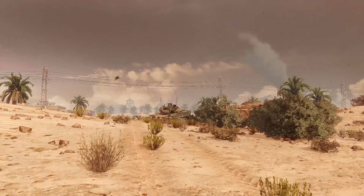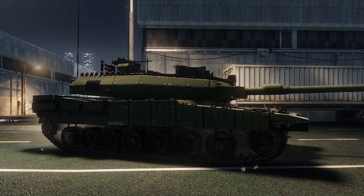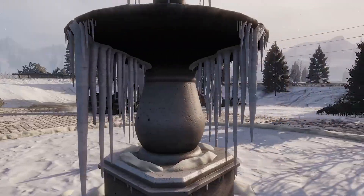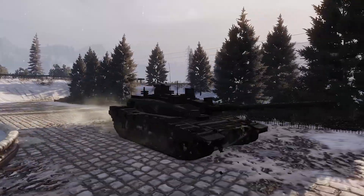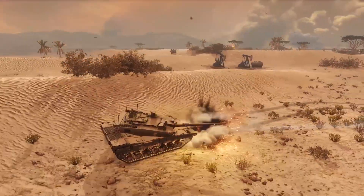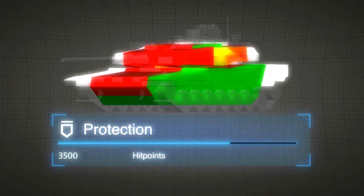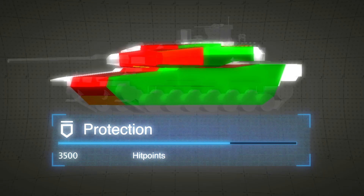But that's not all. The Alte is also quite stealthy thanks to the combination of an active suspension and a hybrid engine. There's also the excellent Hard Kill APS that helps the tank survive even under the direst of circumstances. On the downside, Alte's armor isn't all that thick, and the tank only has 3,500 hit points.